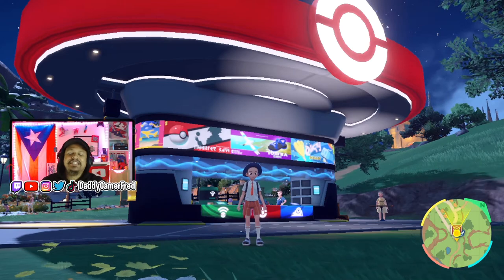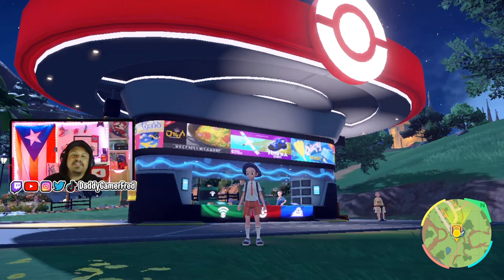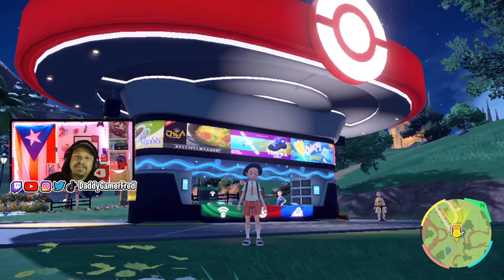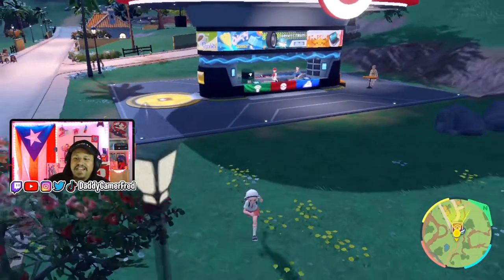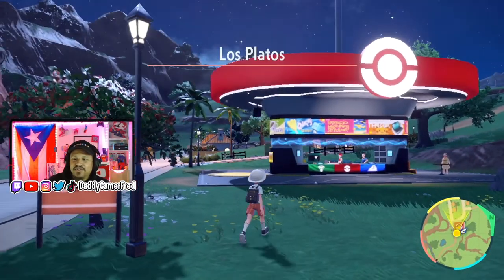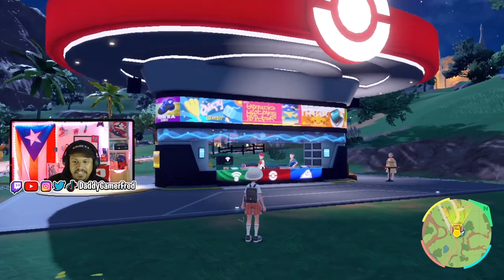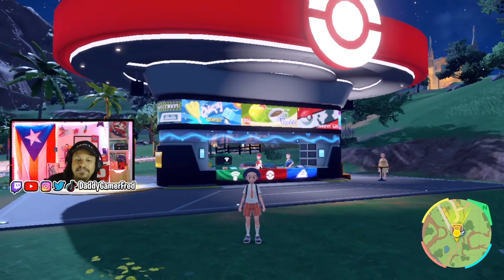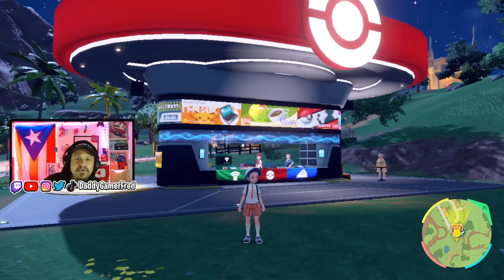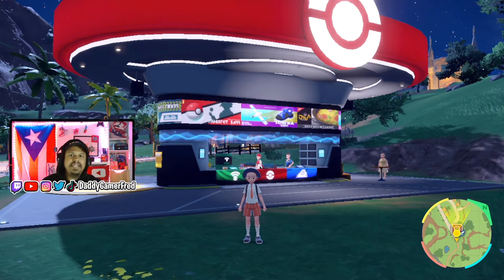It happens at the beginning of the game, about an hour in — quicker if you're able to get to the first Pokémon Center before that hour mark. This is right outside of Los Platos. The first Pokémon Center that you encounter inside of Paldea — once you get here, there's gonna be a cutscene with Nemona basically showing you the ropes.